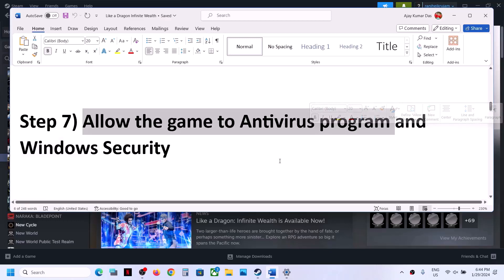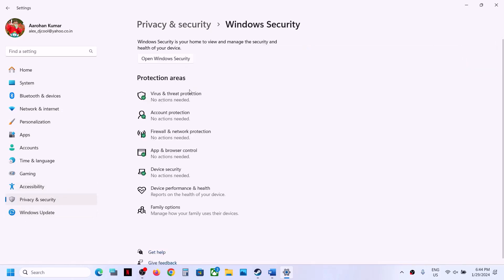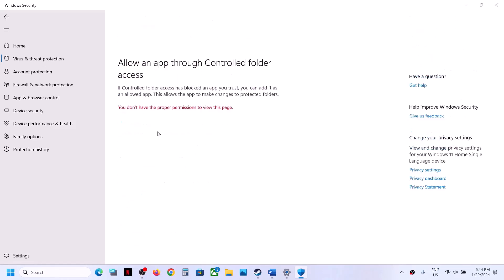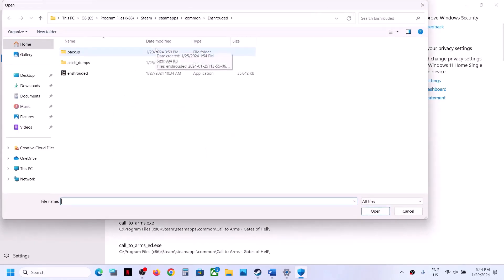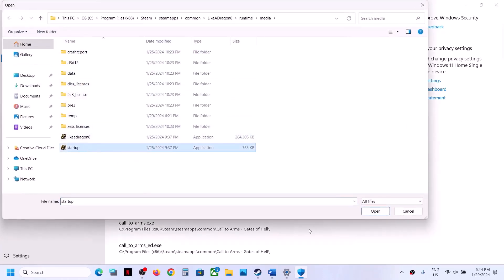The next step is to allow the game EXE file through your antivirus program. If you have a third-party antivirus, make sure you allow the game EXE. If you are using Windows Security, open Windows Settings, go to Privacy and Security (Windows 11) or Update and Security (Windows 10), click on Windows Security, then Virus and Threat Protection, scroll down, click Manage Ransomware Protection, click Allow an app through Controlled Folder Access, click Yes, then Add an Allowed App, Browse All Apps, go to the game installation folder, select the game EXE, click Open. Repeat for the second EXE file.